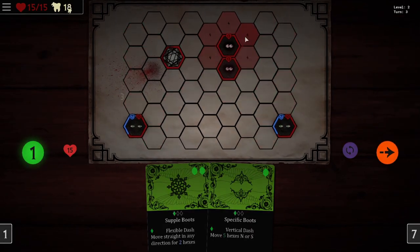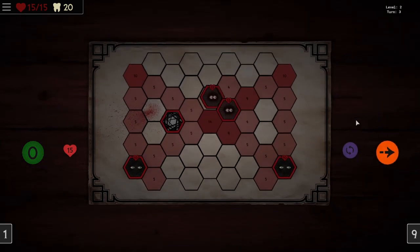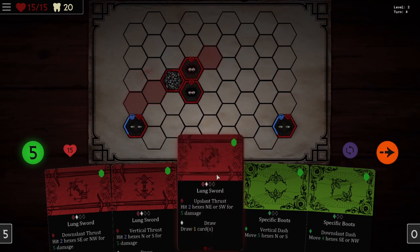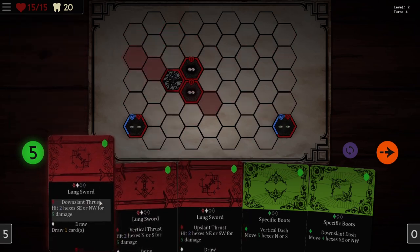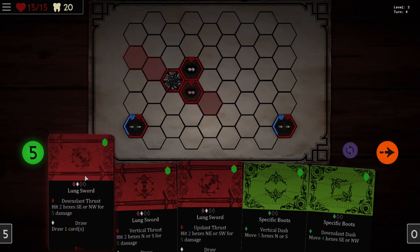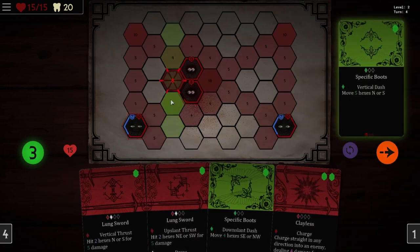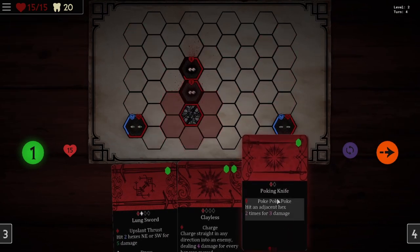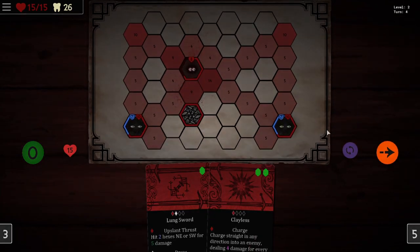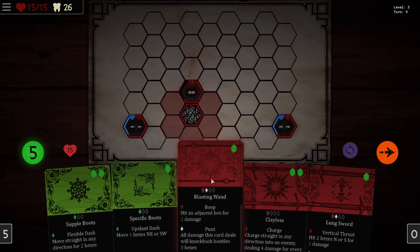And then we can finish them off. We're going to be taking five damage so I need to get out of the way here. Perfect. If we could somehow get both of these guys in that hit, that would be nice. Hit two hexes south-east or north-west for five damage — we'll throw that out. Oh, we have clayless again. Well, we can use this lunge. We could kill this guy — yes. And we're taking no damage. Amazing. This is a really cool little game. It's got fairly simple mechanics but it's got depth.